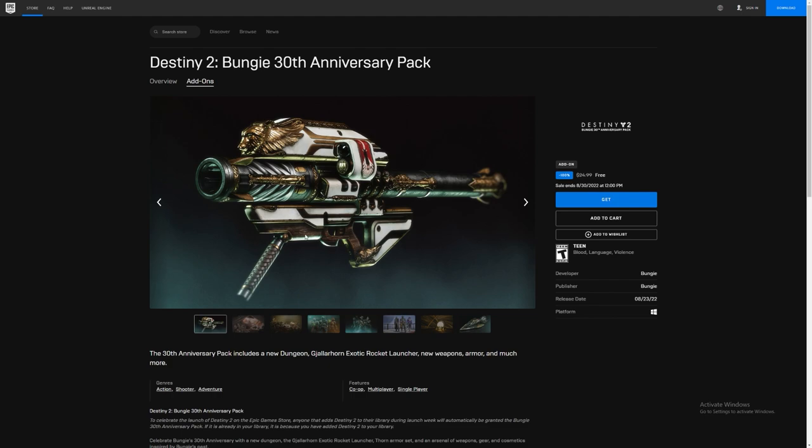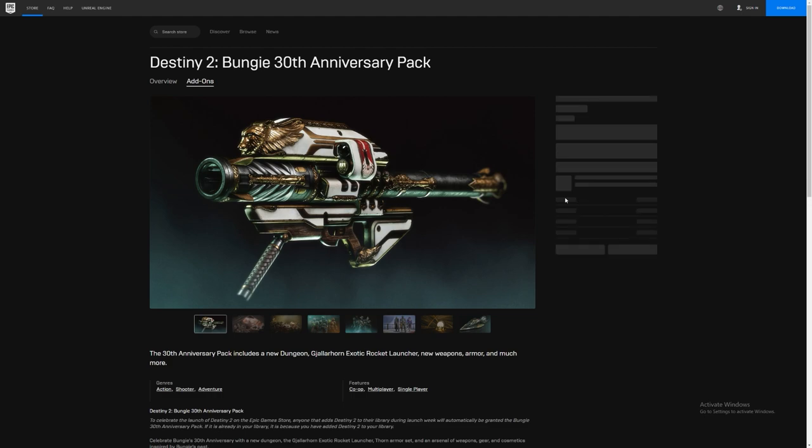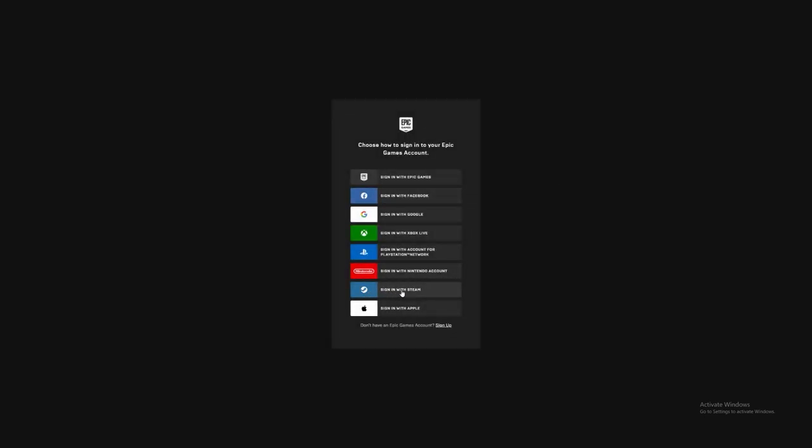You just have to go to Epic Games, go to the store, and on the main page you'll see it's being advertised, or you can search for it. You look at that $25 price tag and it's free — you just get it. Hit get, sign up with Steam, because you probably want to play on your Steam account. But that's all you have to do.